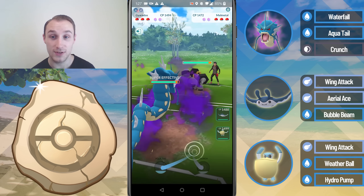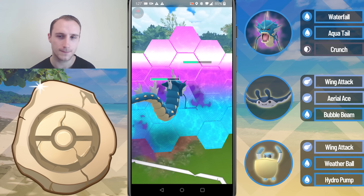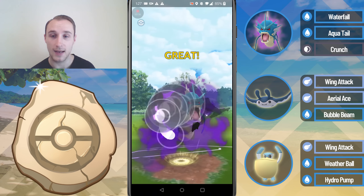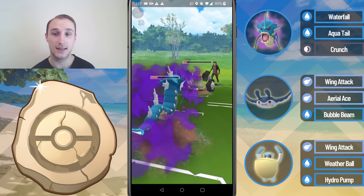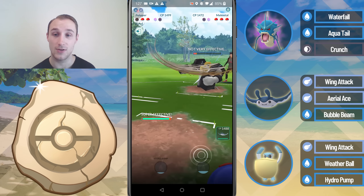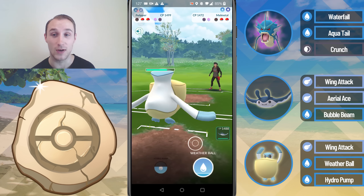Into the next game, we lead into a Melmetal — not a very good lead. But the fortunate thing is that most Melmetals are actually running Thunderbolt, which might seem worse, but it's actually better because it takes them longer to get to a Charge move, meaning we have a bit more play than if it was Rock Slide. My opponent is going to get to another Charge move and I don't want to double shield, so I come in with Pelipper and I'm just barely able to farm down before they get to another Thunderbolt.